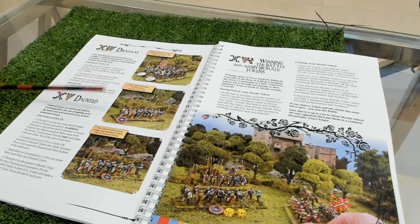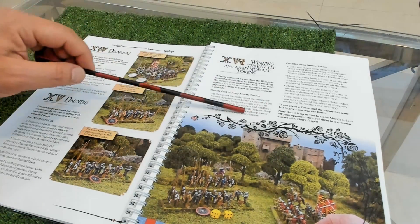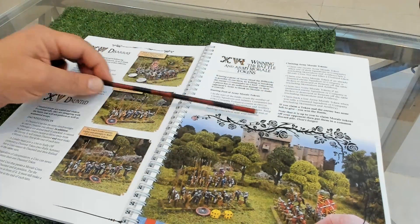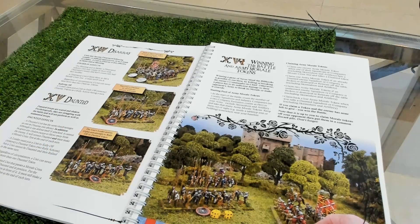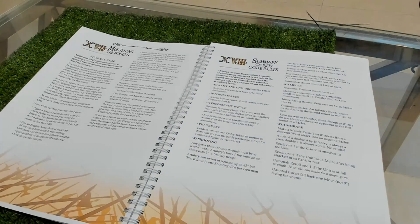Here is winning the battle and army morale tokens - you win by killing the opposing commander or by acquiring morale tokens from your opponent in various situations. Deployment is also very nice: one player places the terrain and the other player decides which side they will play.